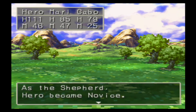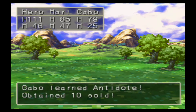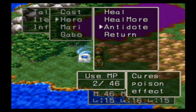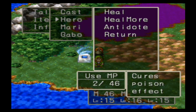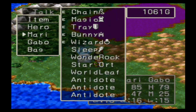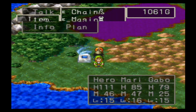Hiro just became a novice Shepherd and learned Antidote, and so did Gabbo. For Antidote it is fairly easy to figure out what that does but I'll still show it anyway — it cures the poison effect, which I think is pretty cool. So I will no longer have to carry those Antidote herbs on Mary, which is nice.